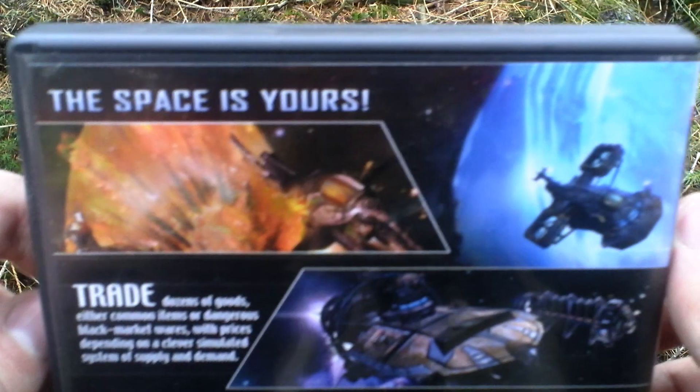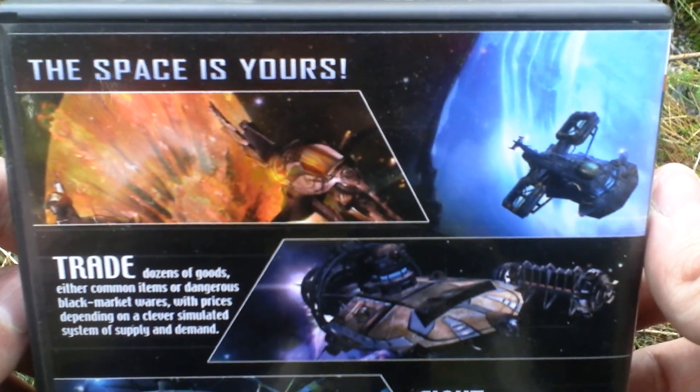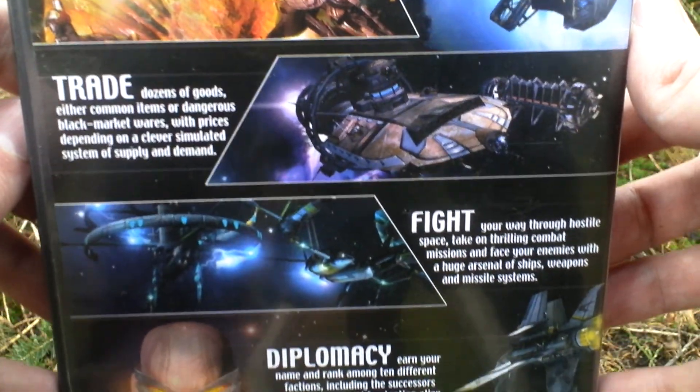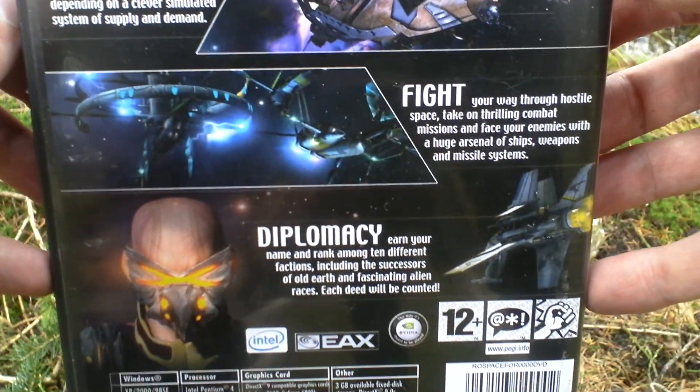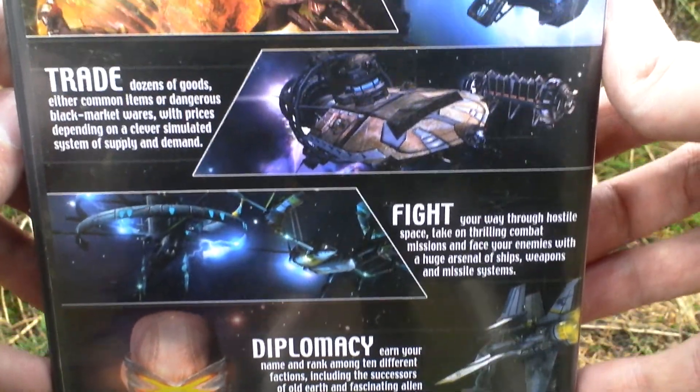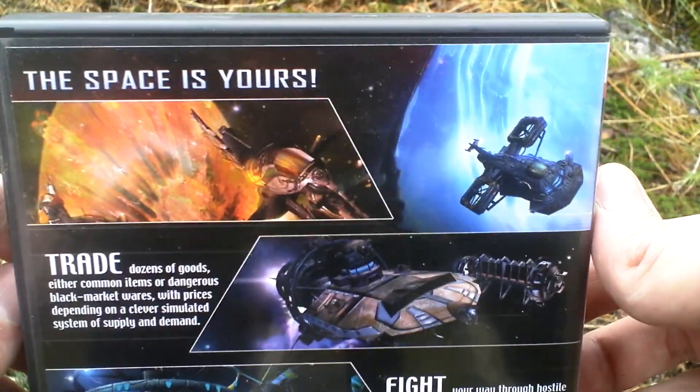Now let's take a look at the back side for some text about the game and pictures from the game. Yeah, diplomacy, fight, and trade — the three main aspects.